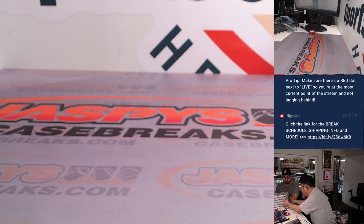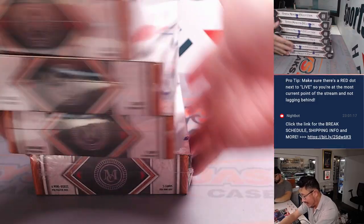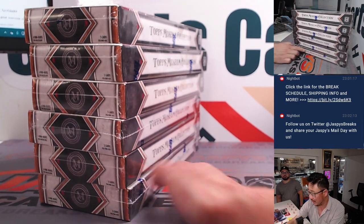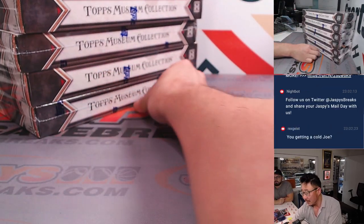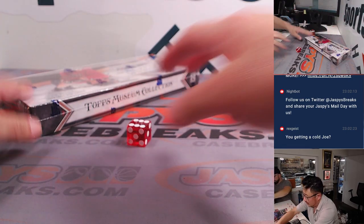I doubt there's going to be any trade, so speak now or forever hold your peace. While you're thinking about trades, let's see which box we're going to do here. We have one, two, three, four, five, six boxes left. Remember, we started off the day with loose boxes, so that's why break 12 is not the end here. With the die we'll just go one through six. Six — bottom box.